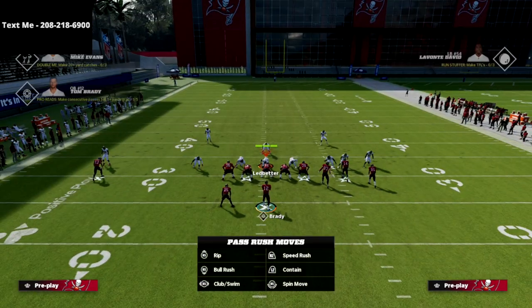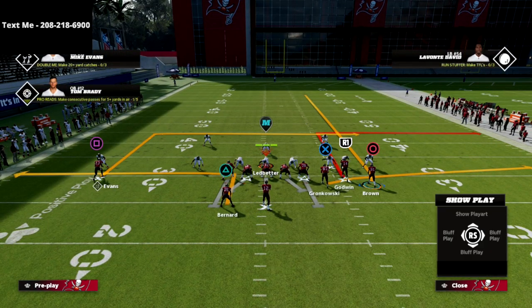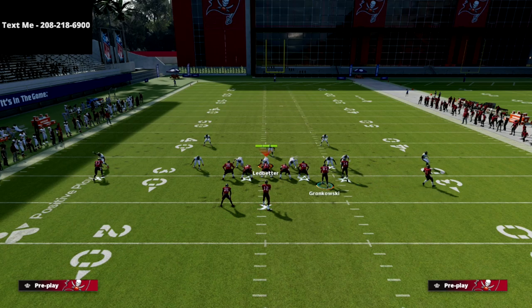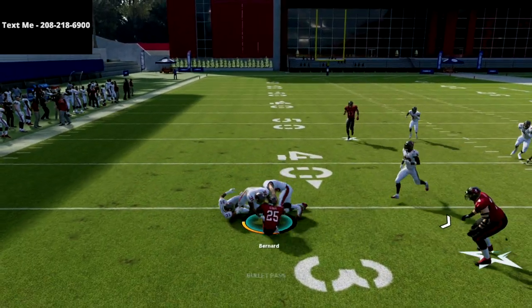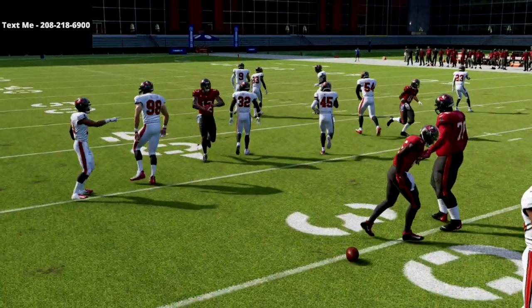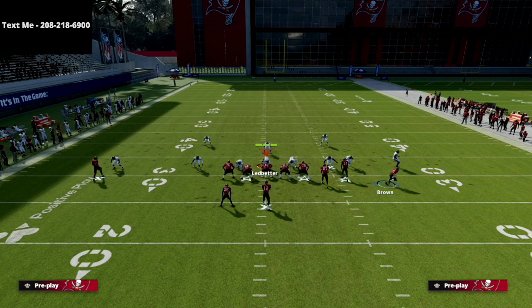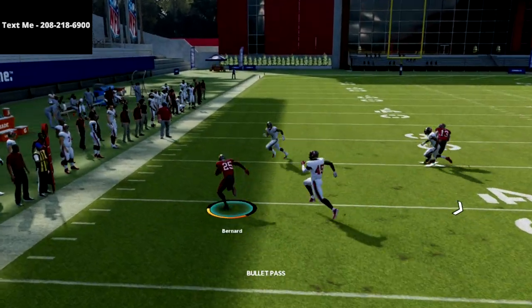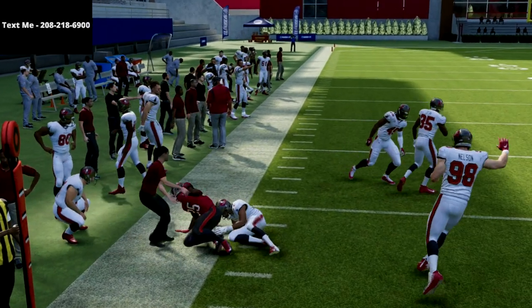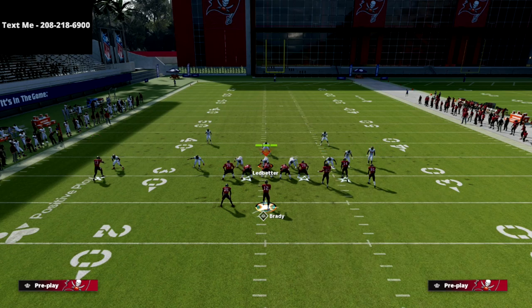Now if your opponent likes to put their zone drops on like 10 yards — maybe they're putting their curl flats on 10 yards or trying to play a little bit over the top — you're going to see that this running back out route gets underneath every single zone and that little cut is going to get you an easy five to ten yards every single time. This is also one of my absolute favorite plays against man-to-man. This running back route absolutely torches man coverage to the outside, especially in ultimate team if you have a receiving back like Christian McCaffrey with the backfield master ability.